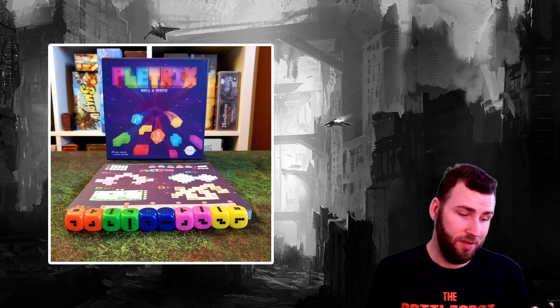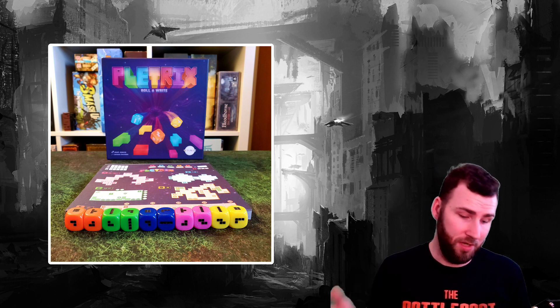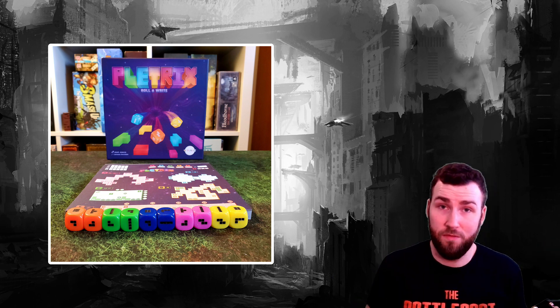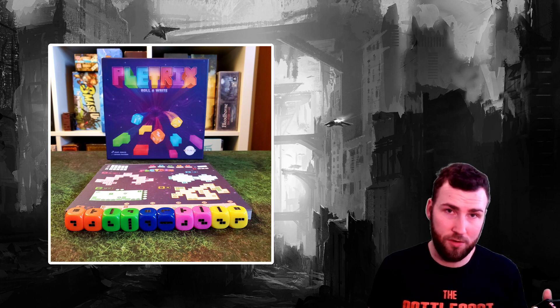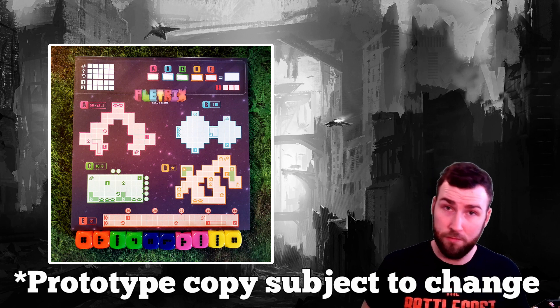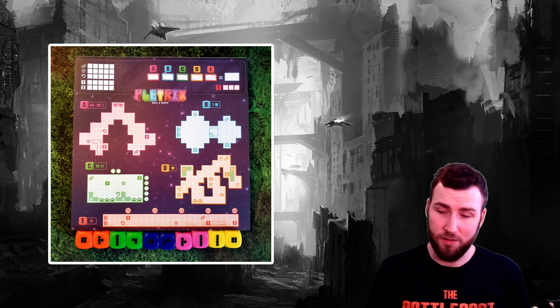Moving on to components: this is a roll and write game so the components are not very complex. The dice are great, I love the space art theme, and the layout of the boards is excellent. I love how the scoring track is on the sheet and the player powers are well done. My only complaint is that I wish the A area was a bit more pink and the D area a bit more yellow.